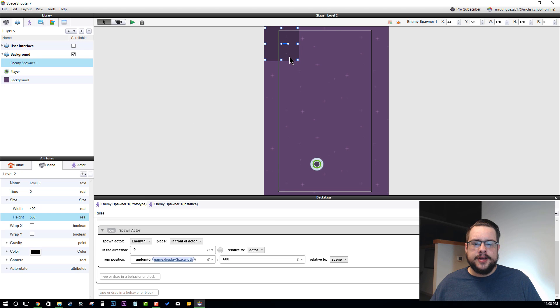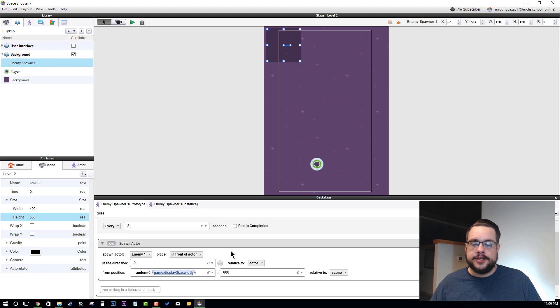All I did was I went into the location of our enemy spawner and reset that back to zero, zero. You can always do that if you lose an item — it'll pop up in your bottom left, and you can just drag it back into your scene. It wasn't rendering or actually running because it was super far off scene. Then in our spawn actor section, we changed this to 600, so it'll show up above the screen size of 568.